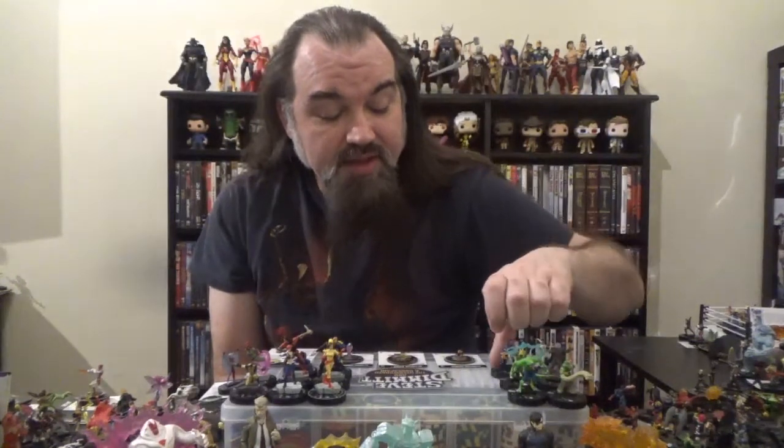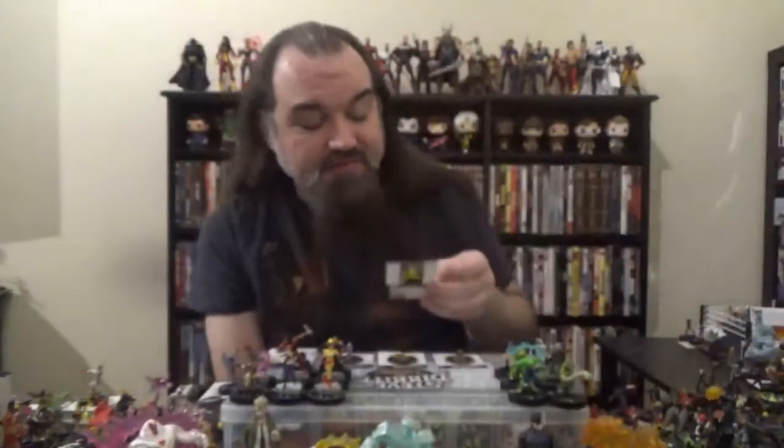Next up, we've got Electro. Electro comes in at 70 points, has the Sinister Syndicate team ability, and also the Sinister Syndicate keyword. Looking at his dial, we have a couple clicks of running shot, followed by a few clicks of sidestep. A full dial of the special power Light You All Up: when Electro makes a range attack, he can use precision strike. If he targets at least two characters, he can also use energy explosion. If he targets three characters, the damage dealt is penetrating damage. And we have a full run of energy deflection on defense.